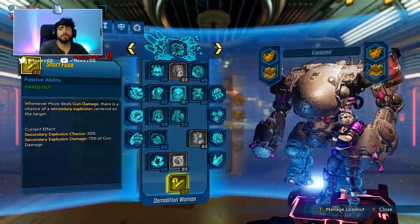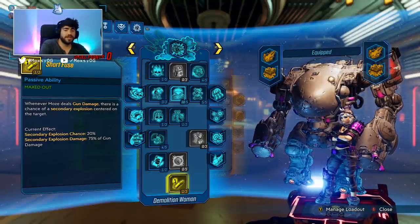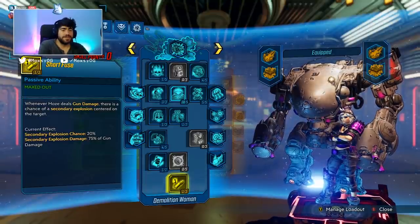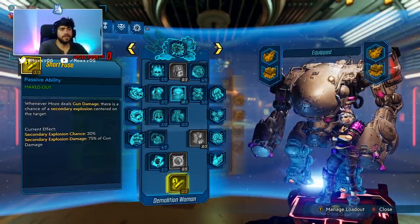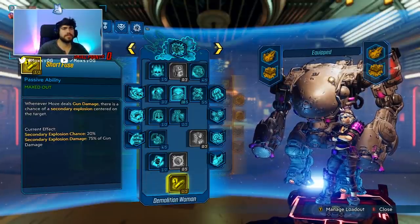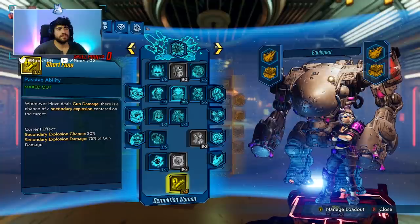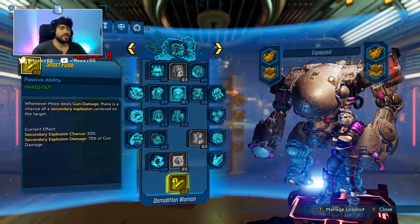Short Fuse has received Mayhem scaling, which means that at Mayhem 10, the card is a lie. It's not 75% of gun damage — it goes up to 525% of gun damage. It's 525% of the damage that your bullet dealt. So your bullet arrives, gets all your bonuses, and Short Fuse damage is 525% of that. Then that 525% gets Splash damage again, and certain special modifiers again. So if you've got a 300/90 anoint, it gets 300/90 again — making it that much more powerful. The 390 anoint works with Short Fuse proc.